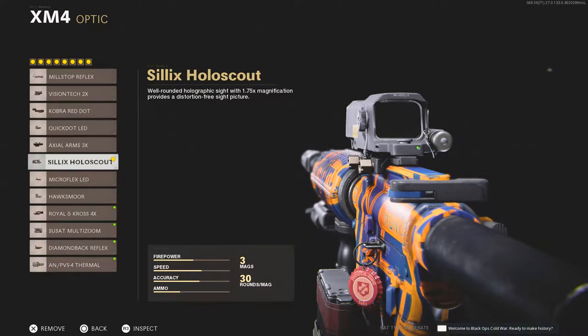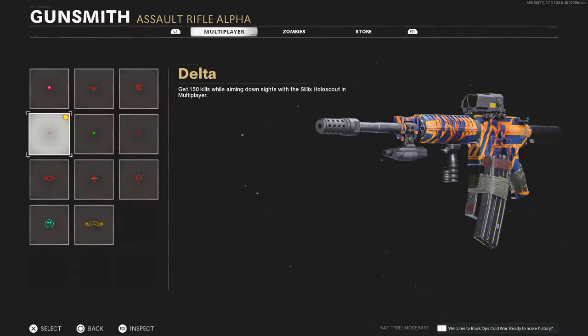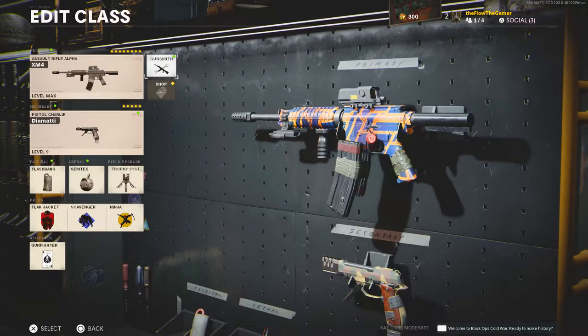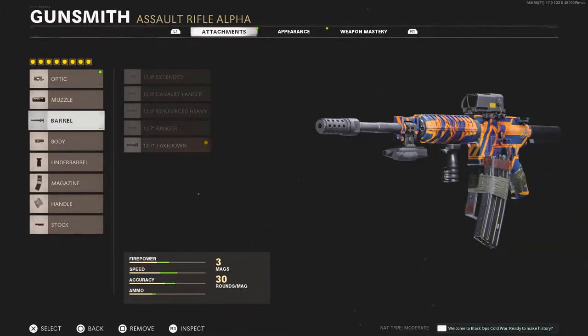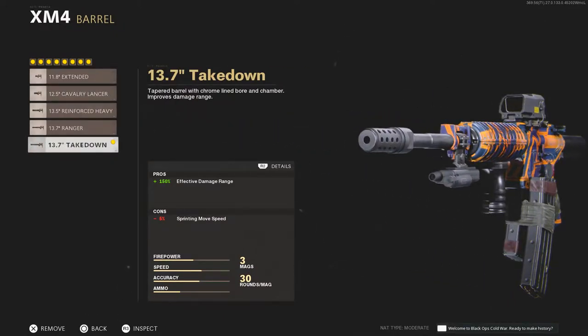For the optic, I've got this right here — pretty cool. The next thing I have, the reason I got this is because it makes it better for me to shoot. You can pick your own if you choose to use this gun. Next thing we got the muzzle — the Infantry Compensator. You know what it is.